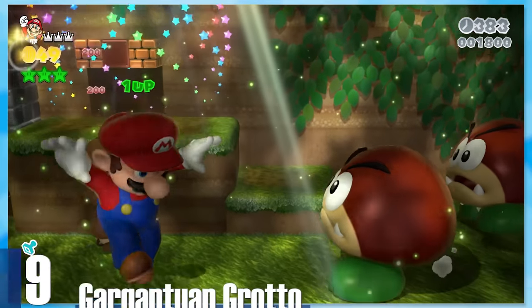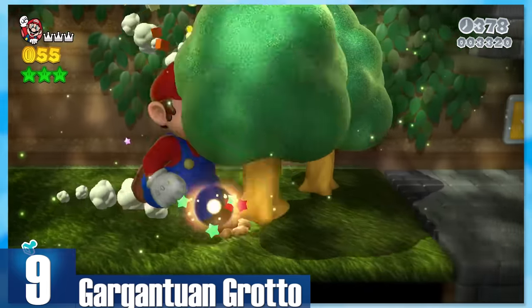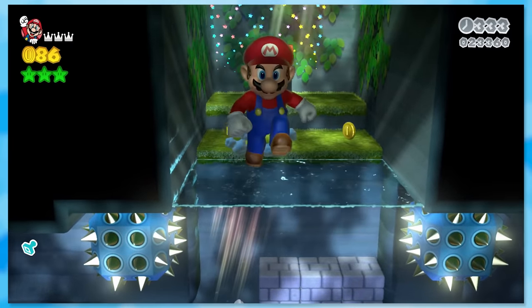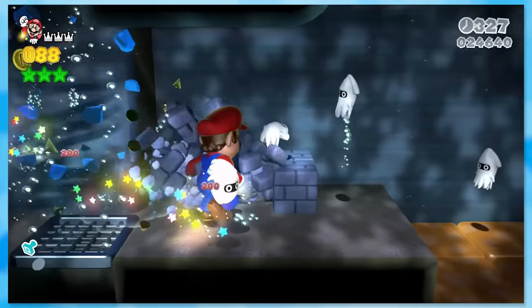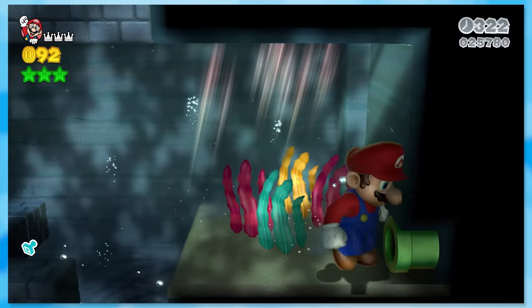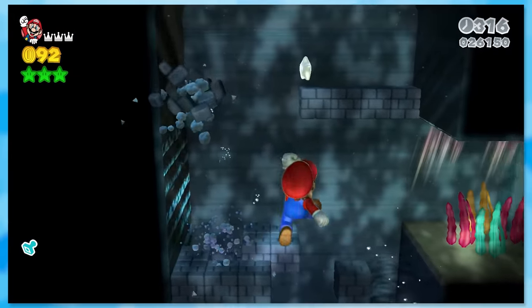9: Gargantuan Grotto. The Mega Mushroom is one of those power-ups that is really cool but never that practical in Mario games — until this stage. You'll actually use it to run across water due to your weight, bypass water geysers, and smash your way through spikes. This gives the Mega Mushroom a meaningful usage, which I greatly appreciate.